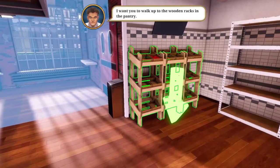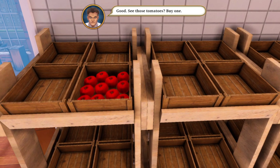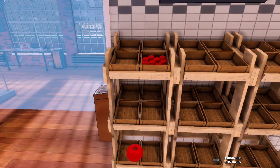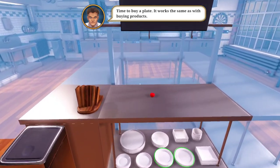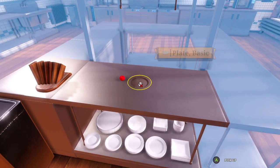I want you to walk up to the wooden racks in the pantry. See these tomatoes? Buy one. Buy product - alright. Place them over here, okay. Time to buy a plate, it works the same as with one product. So just a plate, it's down here.